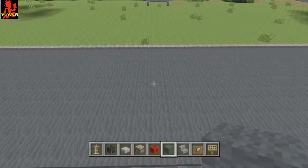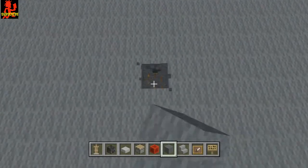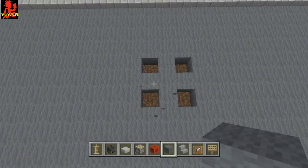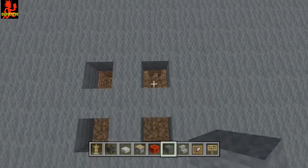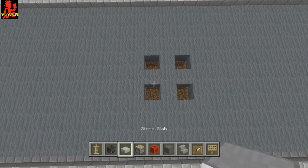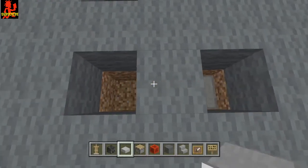Go ahead and put mine right here. Knock out four holes in the ground just like this. Now once you have that, do another layer down, so it'll be a total of two blocks deep.